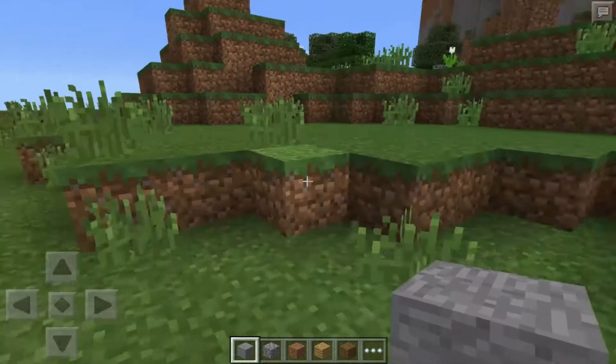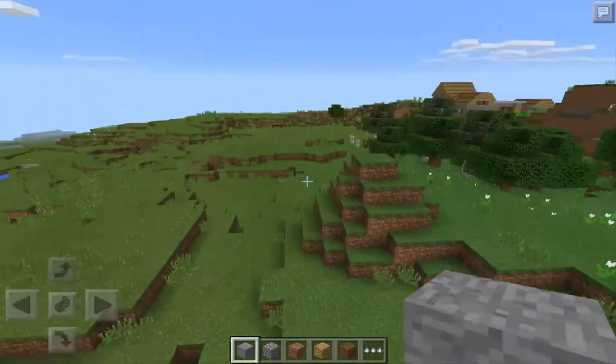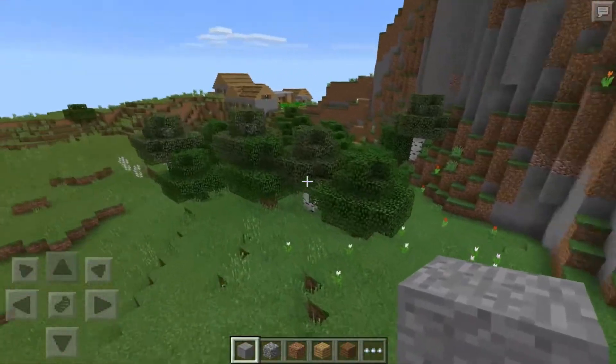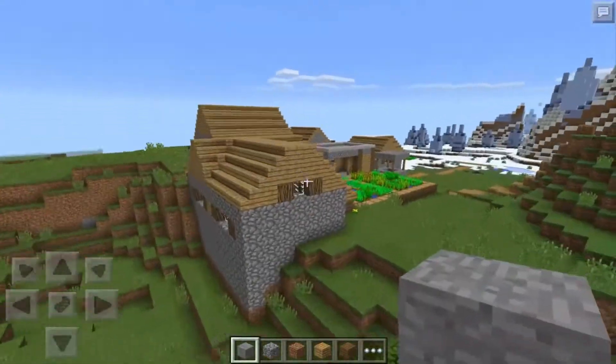As you guys can see right here, you spawn right here. To the right you have a huge mountain, and so you just kind of walk up, move to your right, and you have that little hump right there.